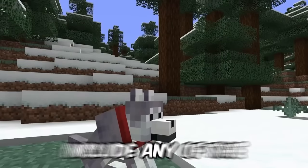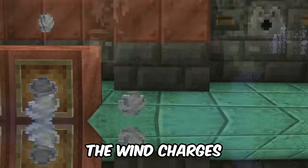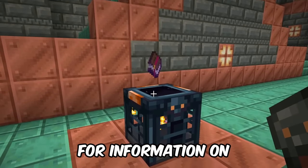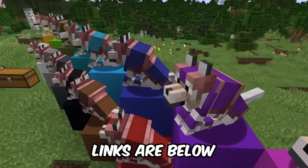This update does not include any of the 1.21 features, such as Bogged, Wind Charges, Armadillos, Vaults, The Breeze, or Wolf Armor. For information on all of that, you can check out my deep dive videos on those specific features — links are below.